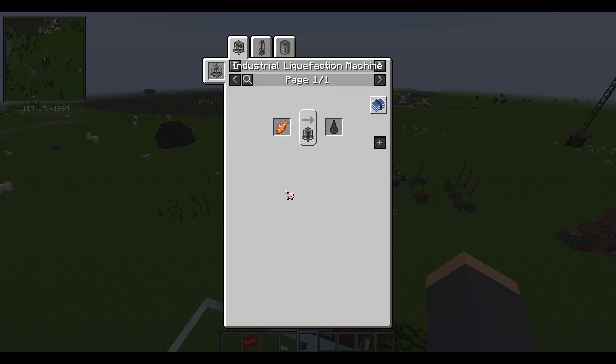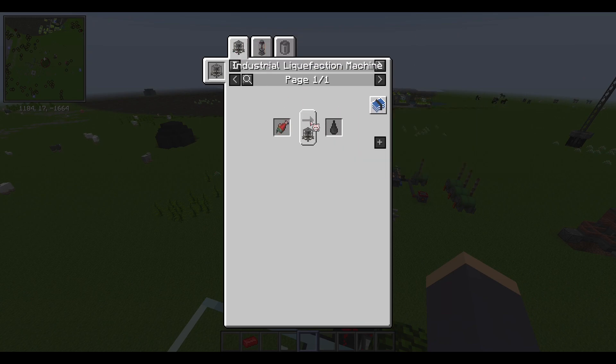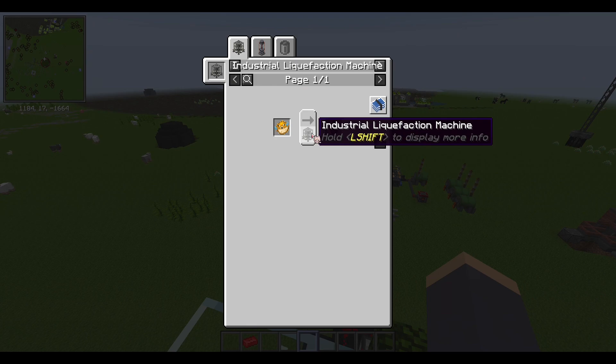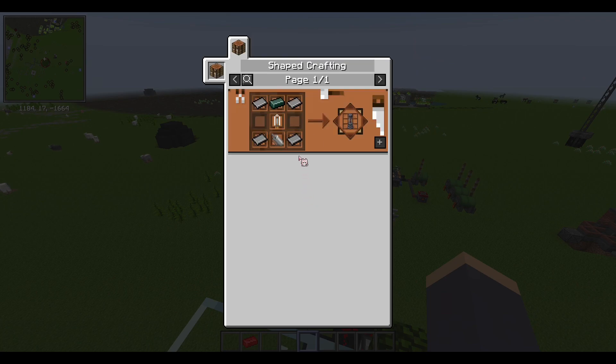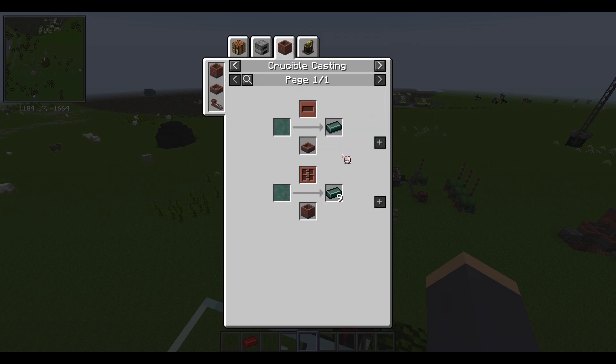We are gonna need fish oil. To craft the fish oil we're gonna need one of these two machines. Let's see this one first — industrial liquefaction machine. Let's see the other one: industrial mixer. This one is even more cheap. High speed steel — I never crafted one of those.